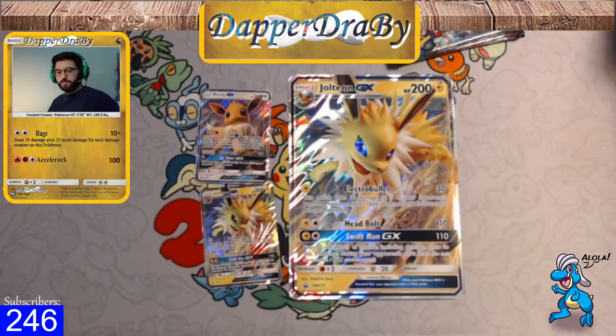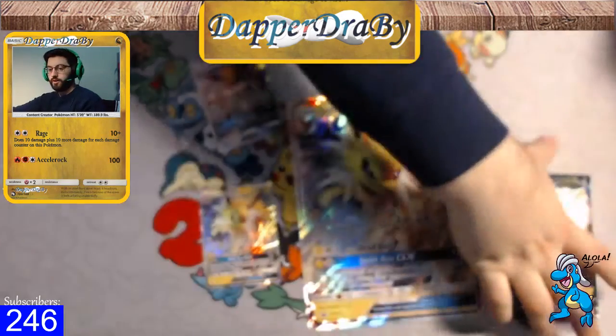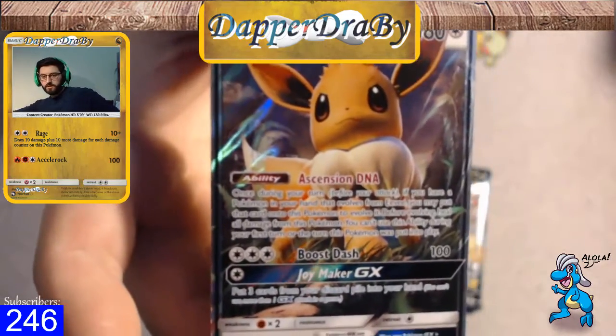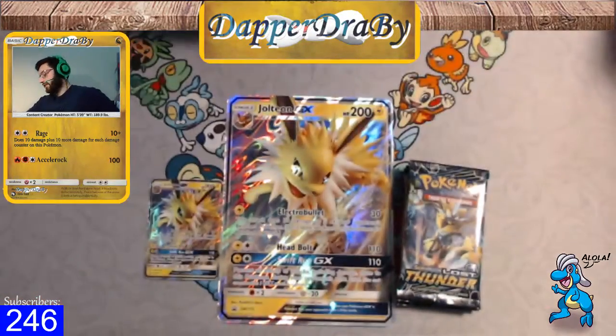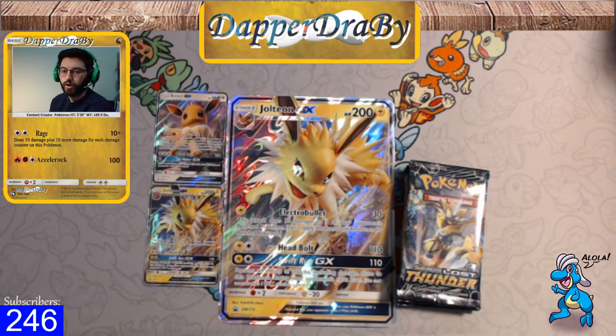Let's look at the Eevee. What do they give us? Two Lost Thunders, Guardian Rising, and Celestial Storm. We got Eevee with Ascension, Boost Dash, and Joy Maker GX. Joy Maker GX puts three cards from your discard pile into your hand. Boost Dash does 100 damage. Once during your turn before you attack, if you have a Pokemon in your hand that evolves from Eevee, you may play that card and evolve it — but you can't do that on the first turn it's in play.